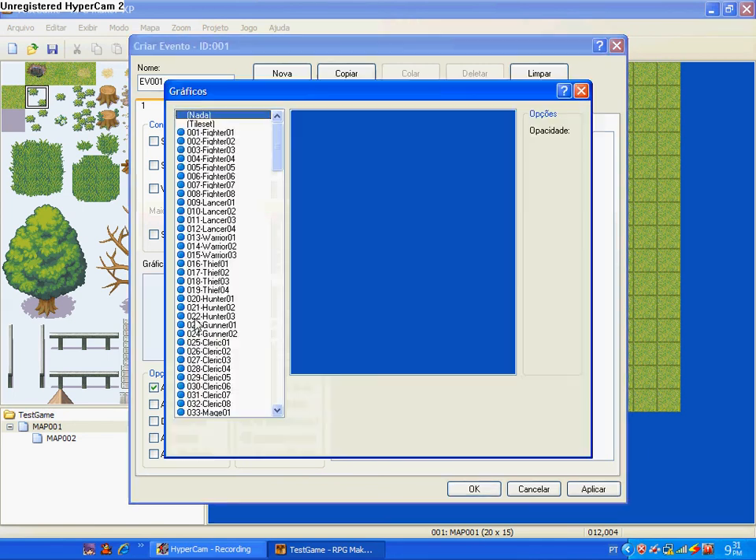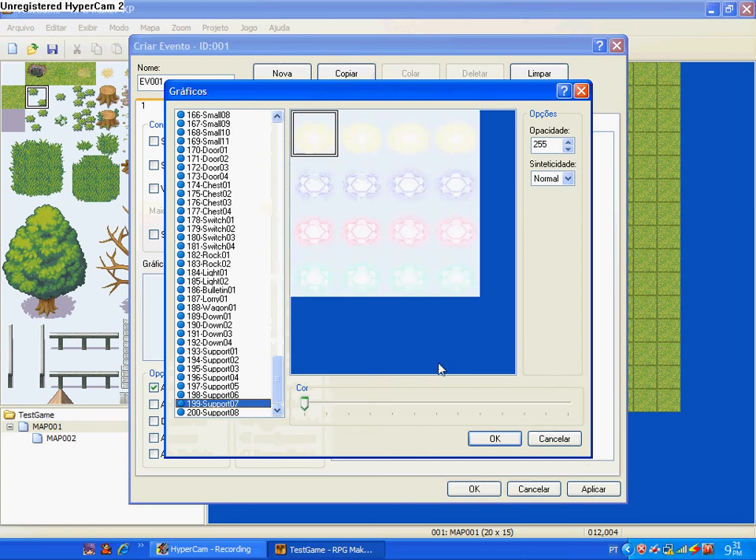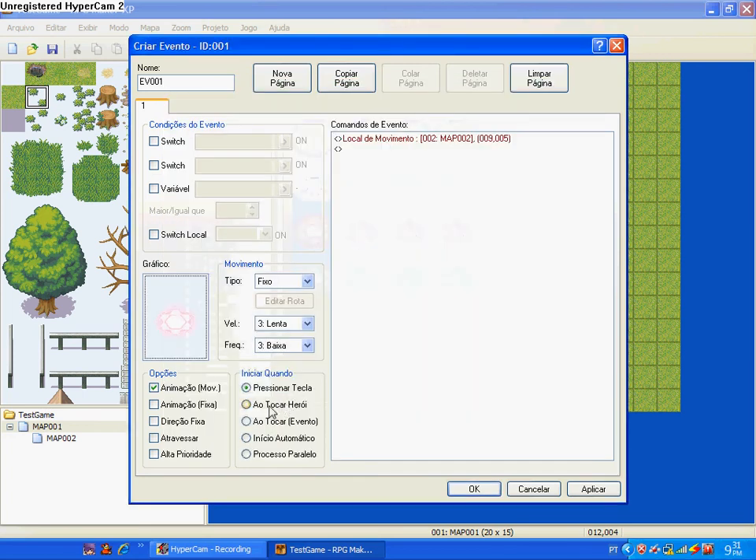Then you click on graph to picture, then you can see a lot of stuff, both there — teleports. It looks pretty. And remember: touch hero, this one.